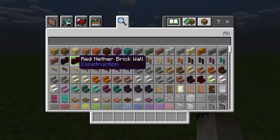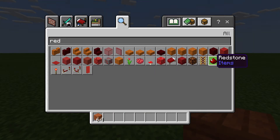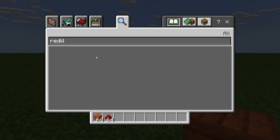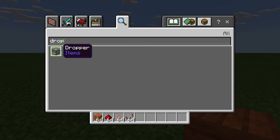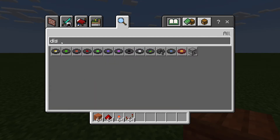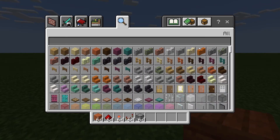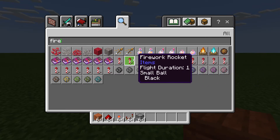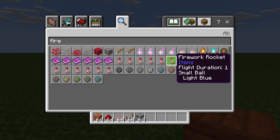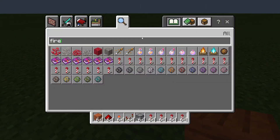So you need a block of your choice, redstone dust, a redstone torch, a redstone repeater, a dispenser, and then you need fireworks. Also, you're going to need a lever.